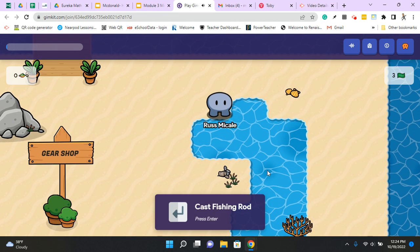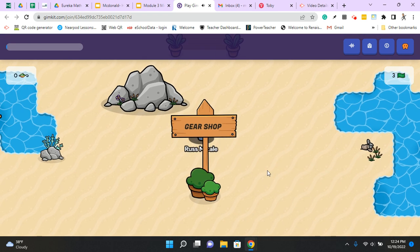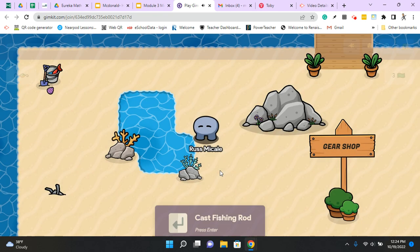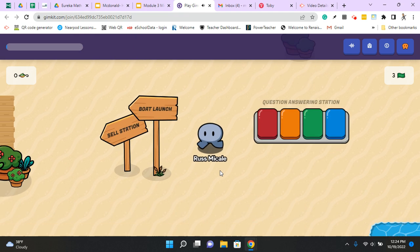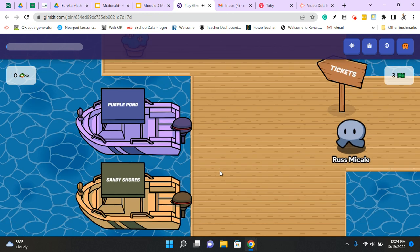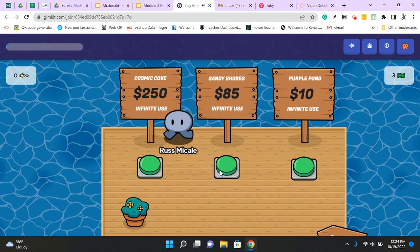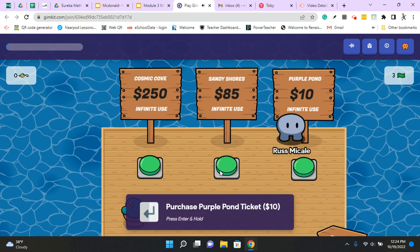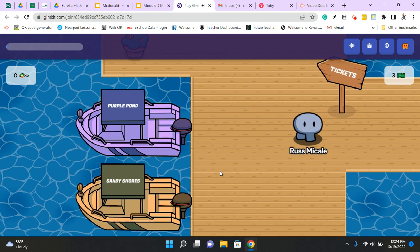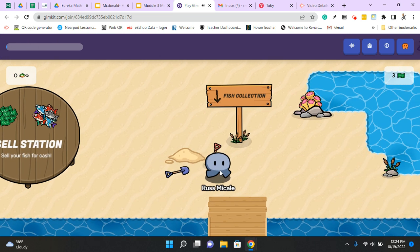Down here I can fish this water — fish this little pond. I'm out of bait again, I need to answer more questions. There's also a boat launch. I can drive over to the Purple Pond or the Shady Shores, but I need to buy a ticket to do that. I have to earn money by catching fish and selling them, and I need to answer questions to get bait.